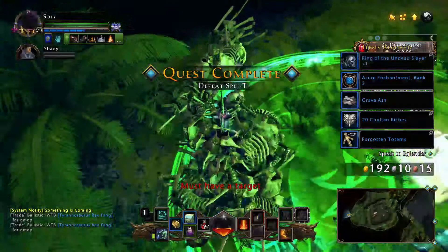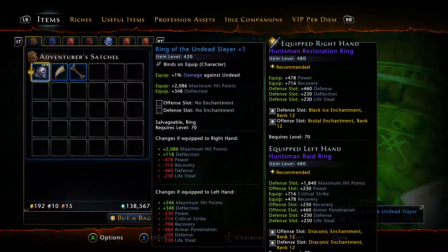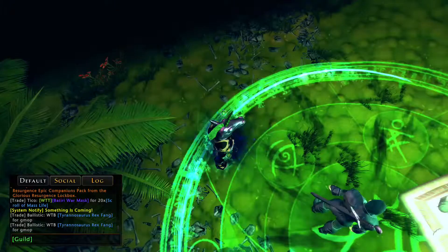But we got the Undead Ring, which always drops. People tend to not like it because it's mostly defensive stats.